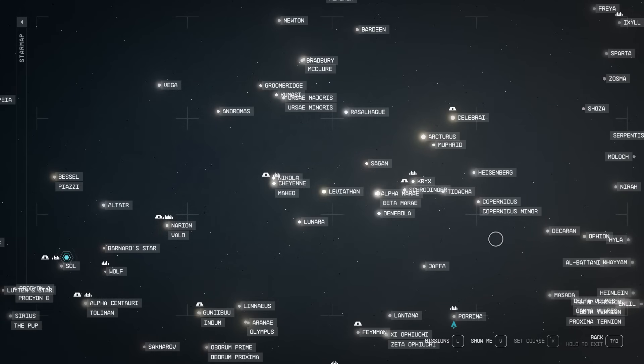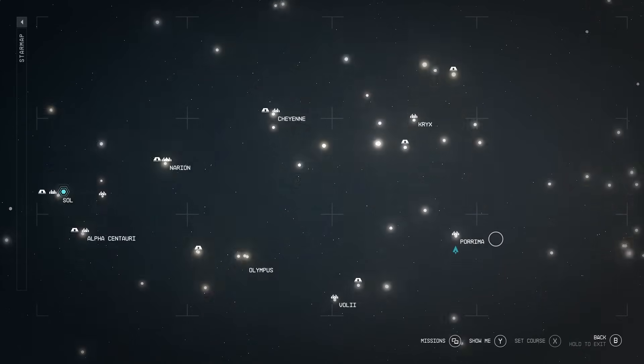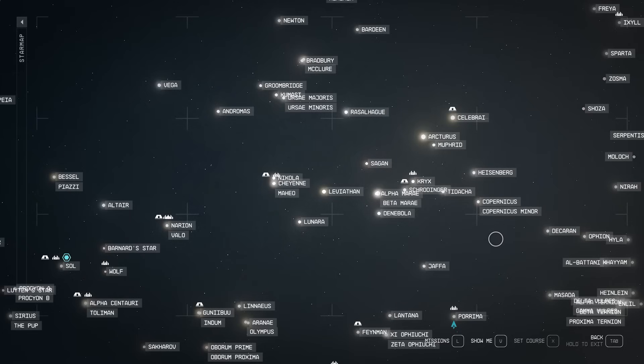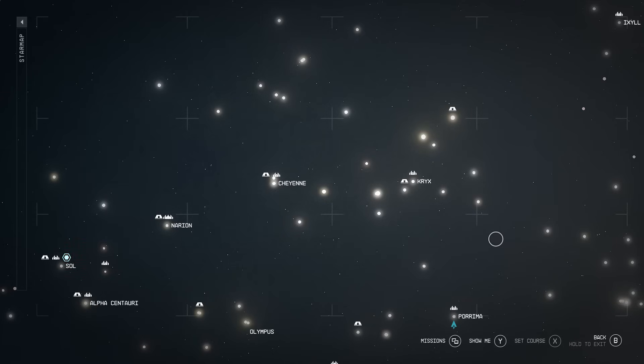But what if you're playing on PC? What is the button there? Don't worry, because PC players can also do this. All they have to do is press the Alt key, and all of the names are now revealed. When I say press, you do have to hold the button down. But that's fine - you only need to see the map for a few seconds to get your bearings and know where you're going.